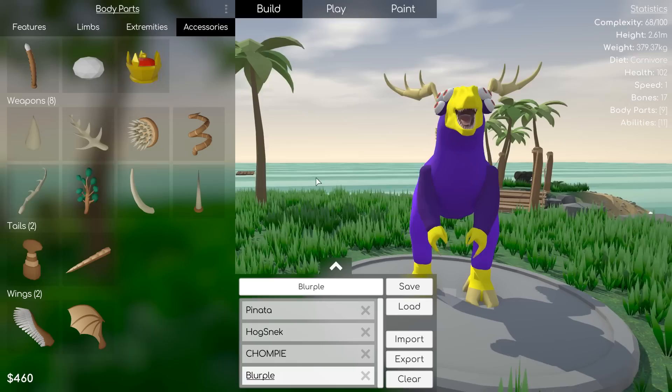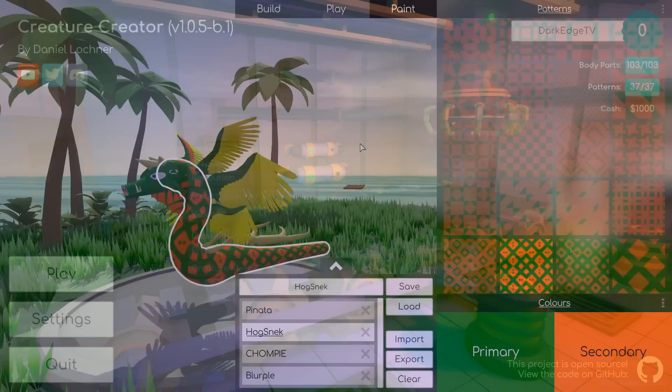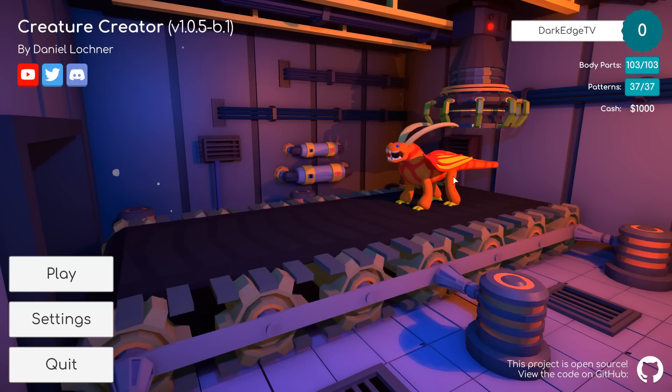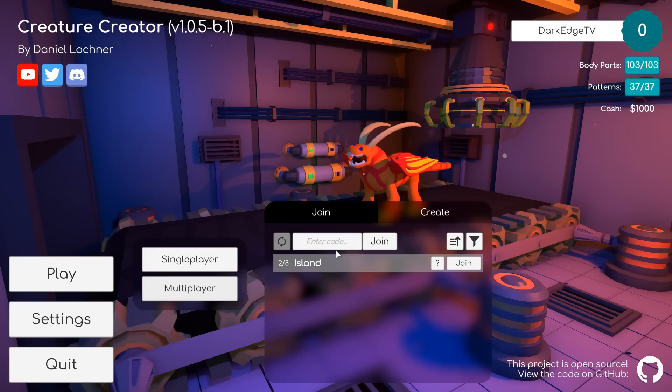As you can see, my other creatures - even though I reset my gameplay, my other creatures did remain, thankfully. So this is Blurple, one of my first creation attempts. We have Chompy. We have Hogsneck. And now if I return to the main menu, you can see Piñata is right there. We're just going to punch him and fling him off to the side, because that is far too satisfying. Welcome to David Lochner's Creature Creator.